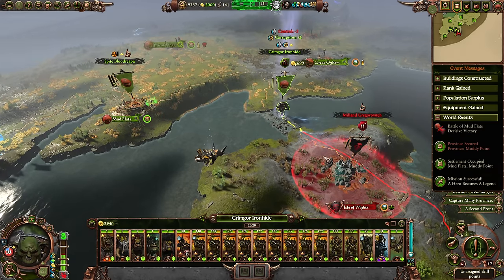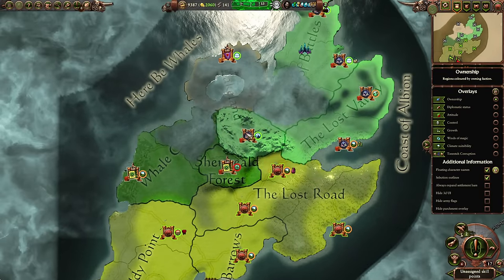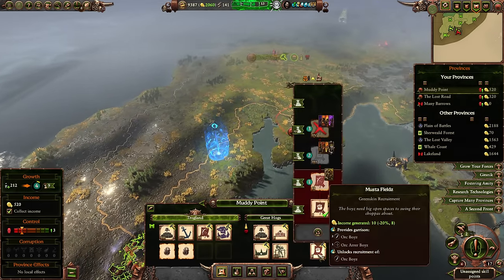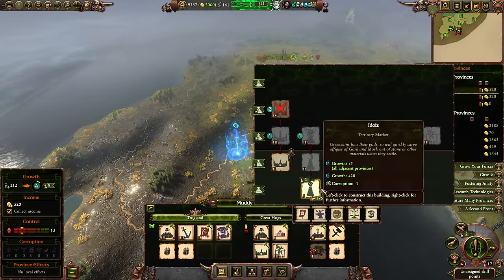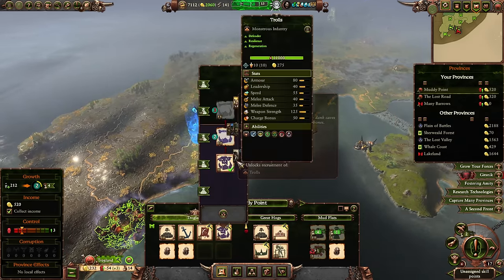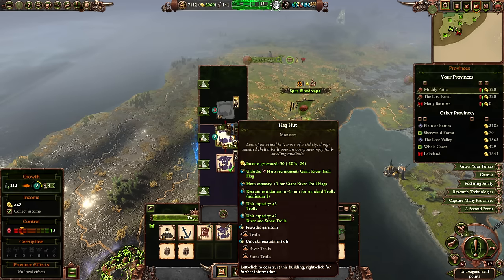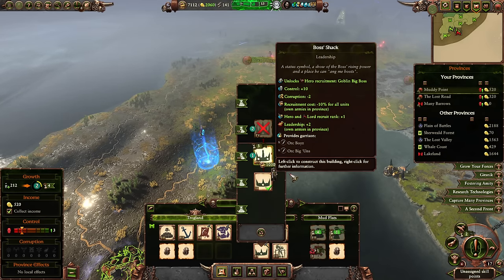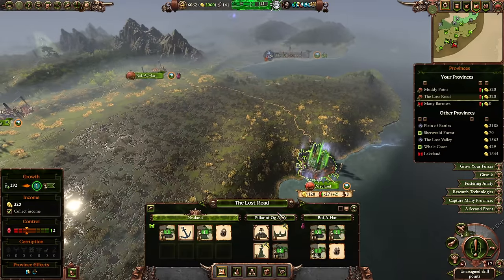Grimgor goes back into raiding stance. Armies are still able to cross but still can't quite reach the settlement. We need some units to possibly defend territories — these guys are still at war, and the second they stop, they might attack us. We build another idol at the mud flats for adjacency bonuses and immediately upgrade. We may want to bypass regular trolls and get stone trolls instead as our main line, but we'll hold off and build the economy first.